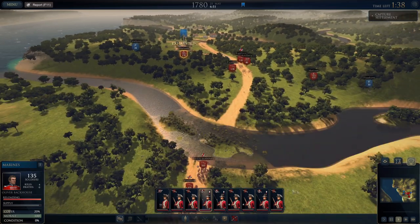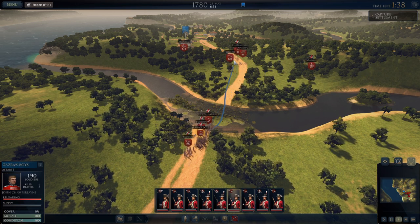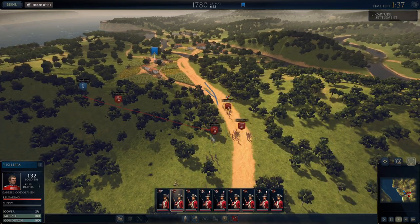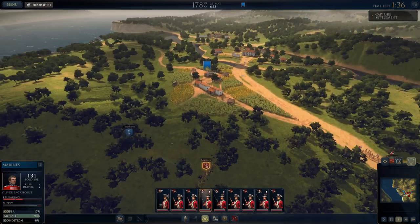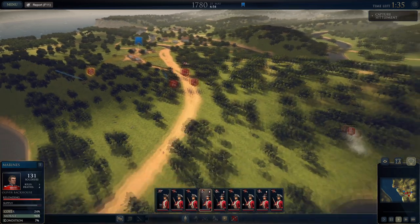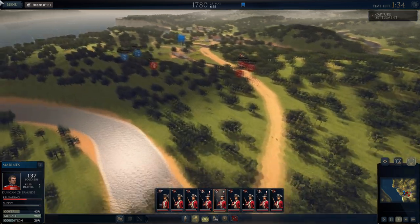Marines are going to chase these skirmishers forward. Keep moving guys up, kind of on the roadways. Marines will keep sweeping this way so they can actually sweep to the flank of this town area — hopefully they'll root out any enemy troops down here. These Marines are engaging with the troops to their front; they've killed four of them and haven't lost any of their own. We can order them to charge, but I doubt they'll close the distance.